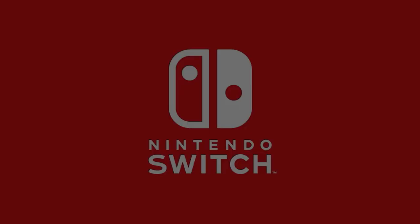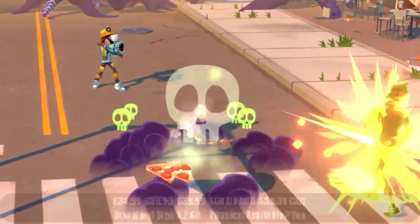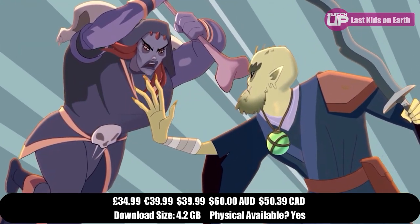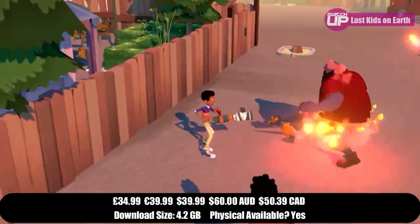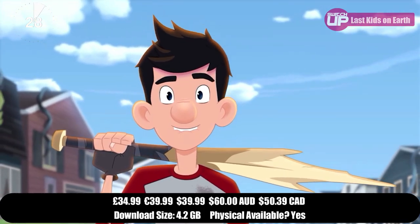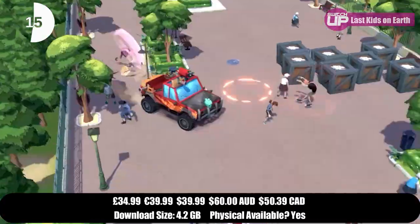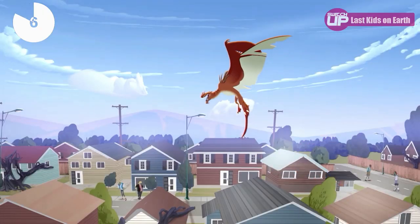The final game this week is The Last Kids on Earth and the Staff of Doom, published by Outright Games. Join Jack and friends in an epic post-apocalyptic quest to save the world from the Queen of the Sly Monsters. Play as Jack, Quint, June or Dirk in couch co-op with up to four players. Find blueprints and resources to craft, upgrade your equipment, abilities, treehouse and getaway car Big Mama. You can summon monsters including Rover, Biggen, Skelker and Bardal, and upgrade their attacks. It sells for £34.99 and may be one for fans of the show. It also comes out June 4th.